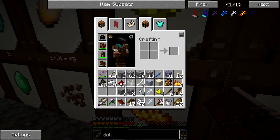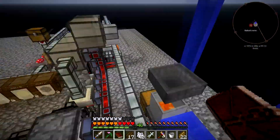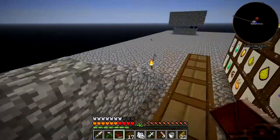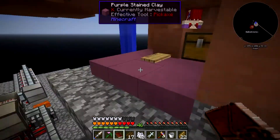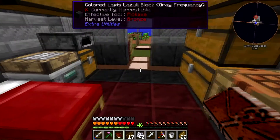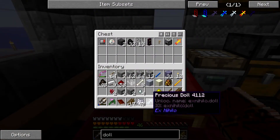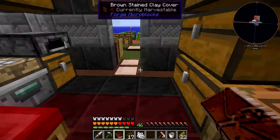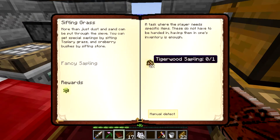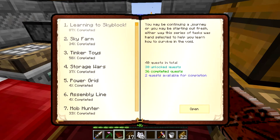I have the redstone and I need some nether wart - I probably used it, so let's get some more. Let's take a quick run back upstairs and make this angry doll. There we are, we've got that, and it gives us a blaze rod which is great. We're still working on that one and I am not yet going to the nether, so that's about all I can do on that quest right now.